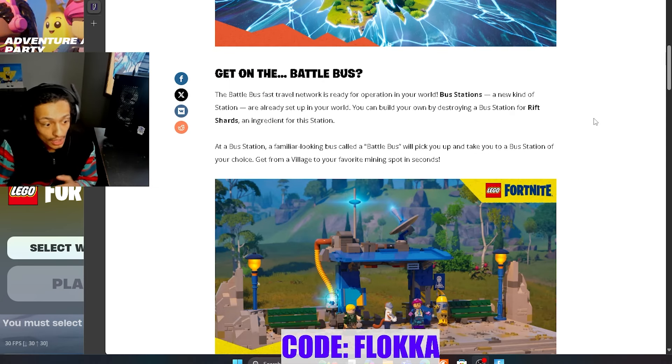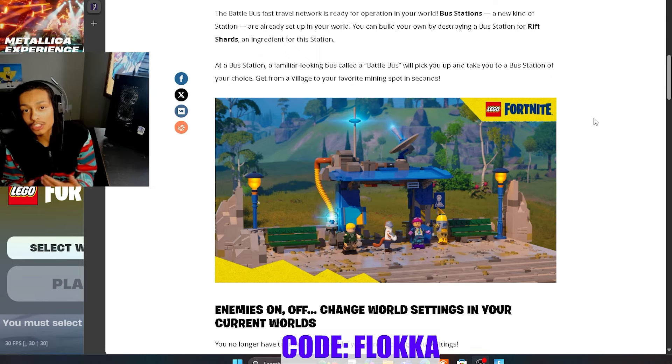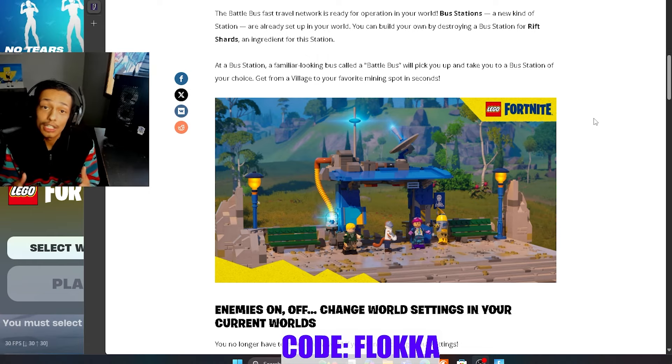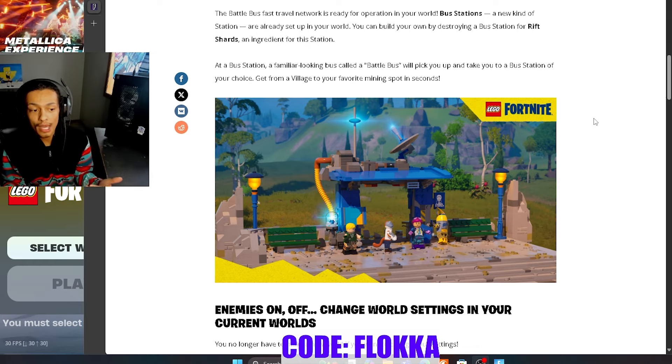The Battle Bus fast travel network is ready for operation. The bus station works basically like any other workstation — like the crafting bench, the spinning wheel, or the loom. You'll need materials to craft it. There are already bus stations across the map if you want to use those, but you can also destroy them and gather a new item called the Rift Shard to acquire enough to craft your own bus stations.